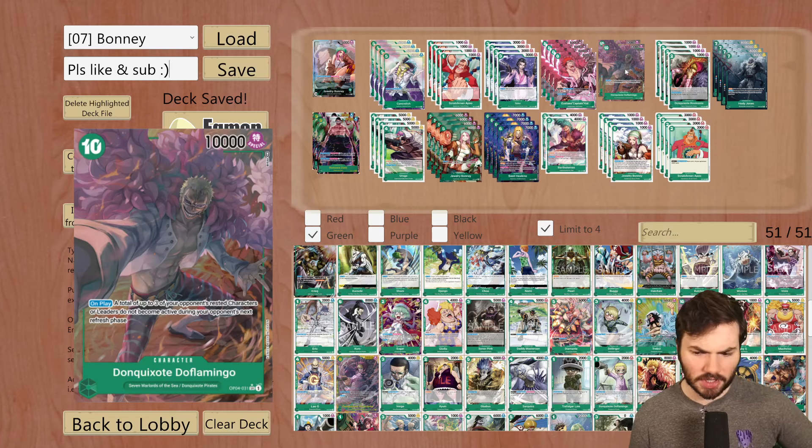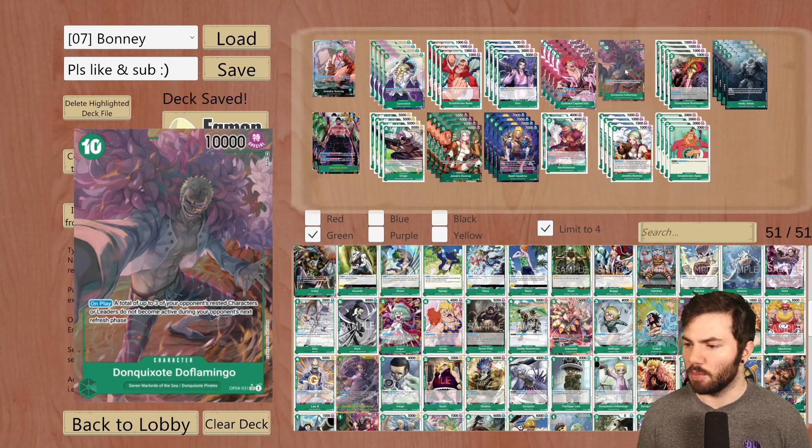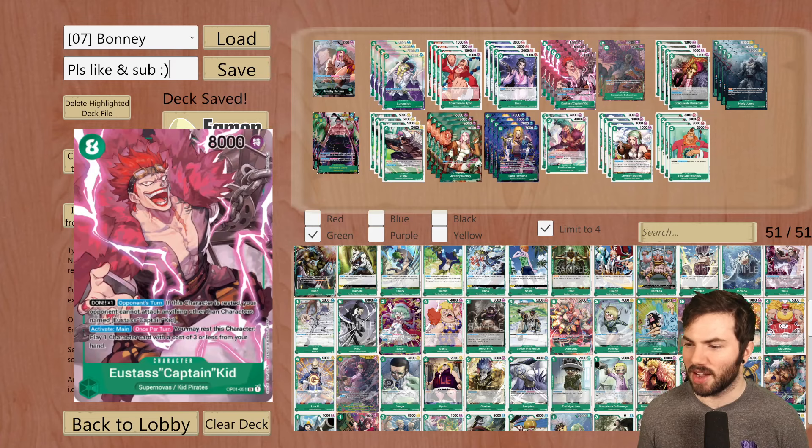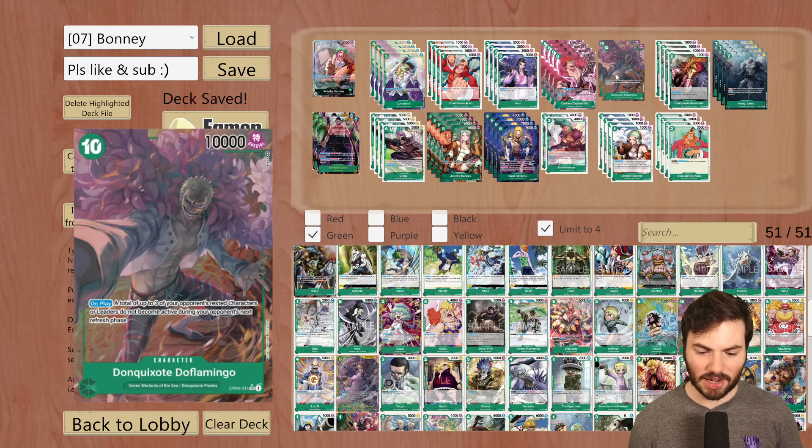This is also a very important card for the deck: the 10-cost Doflamingo. On play, a total of up to 3 of your opponent's rested characters or leaders do not become active during your opponent's next refresh phase. It's the boss monster of the deck — after people have swung into the 8k Kid, you can play this down and freeze some of those units. If you have the 8k Kid and the 10-cost Doflamingo on board, it's really hard for your opponent to come back.